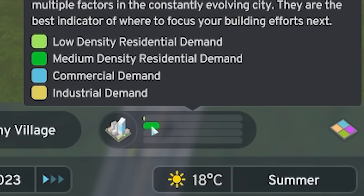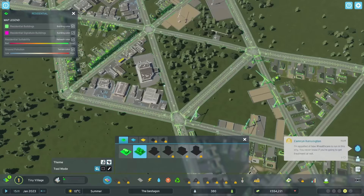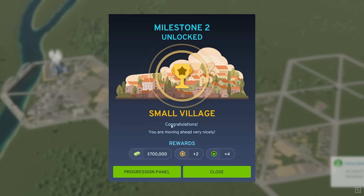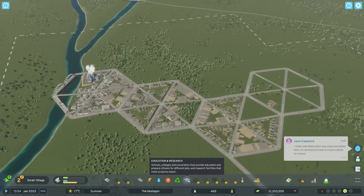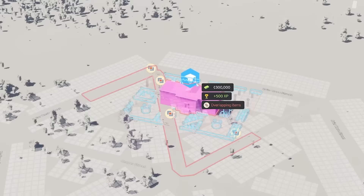A little bit of medium density residential demand is cropping up, so back to our commercial area — let's just paint one square in. That should satisfy that. A few row houses going in. Just like that, we are a small village, which means we've unlocked schools. Education is the key to a lot in this game. Schools are big though — we're going to have to lose a few triangles.